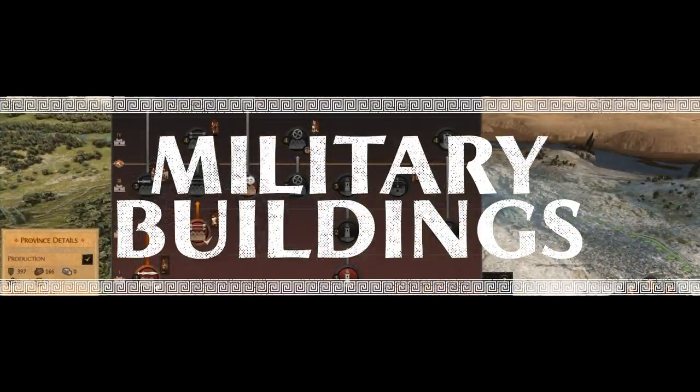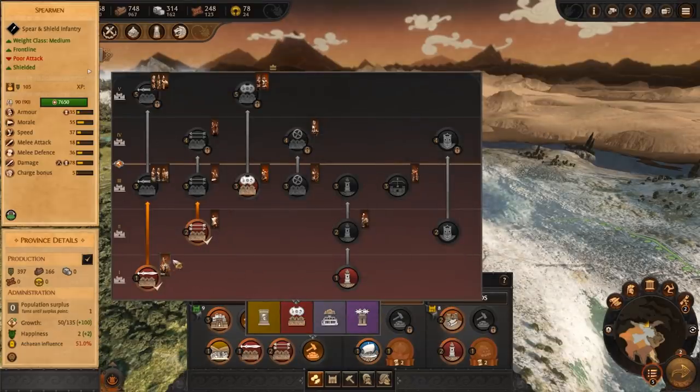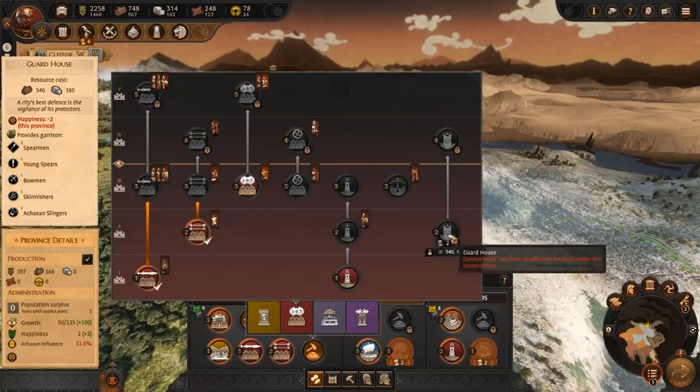The military section is self-explanatory. These buildings will allow you to train a variety of different troops. Leveling up these buildings will give you access to more expensive but more powerful units. You will also find defensive buildings here like the watchtower, which among other things hinders enemy movement within your region, and the guardhouse which grants extra troops in your settlement's garrison but comes with a penalty to happiness.